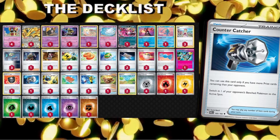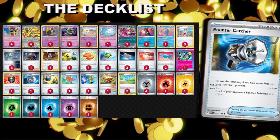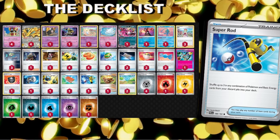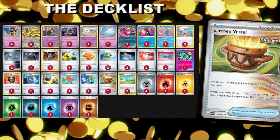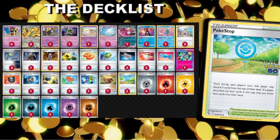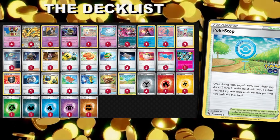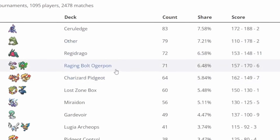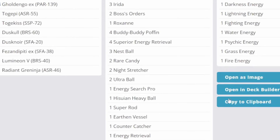Heavy Ball: there are a few crucial cards we can't afford to have in prizes — Manaphy, Radiant Greninja, Fezandipity, Counter Catcher. Energy Retrieval grabs two energy. Howl Pad puts supporters back in the deck. Super Rod in rare instances shuffles three cards in any combination back into the deck. Earthen Vessel grabs two energy. Pokestop: flip the top three cards of your deck — any items you find, you keep. Be sure to stick around for the gameplay! If you're interested in today's deck list, check out LimitlessTCG.com — shoutouts to Video Game House for the interesting list.